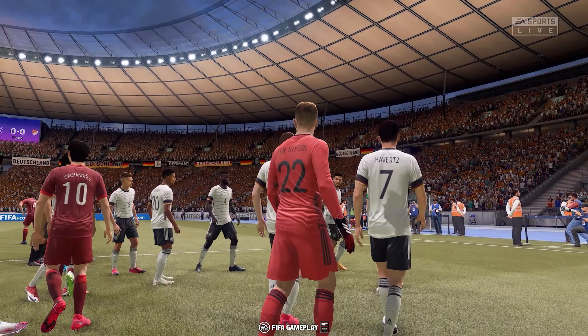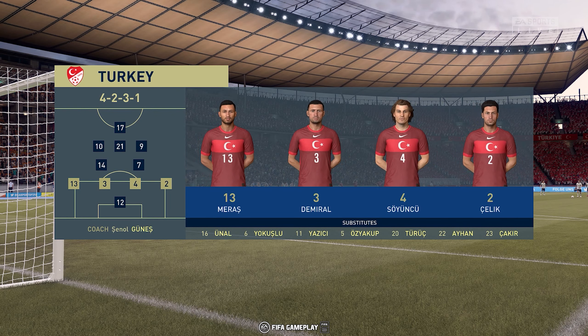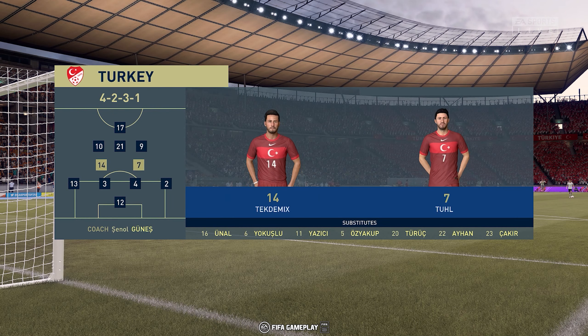Let's have a look at the initial eleven for the visitors. This is a formation most people in the game are very familiar with nowadays. Most coaches are adopting this formation — what it does give you is two holding players in front of the back four to protect them, but it also gives you three supporting players to that central striker. And the match begins.